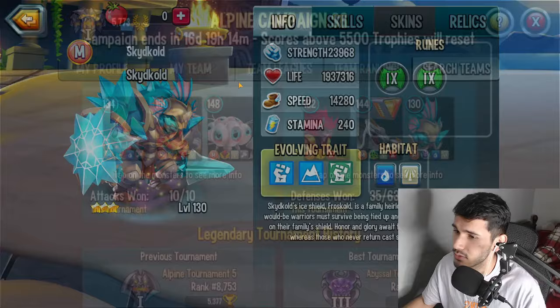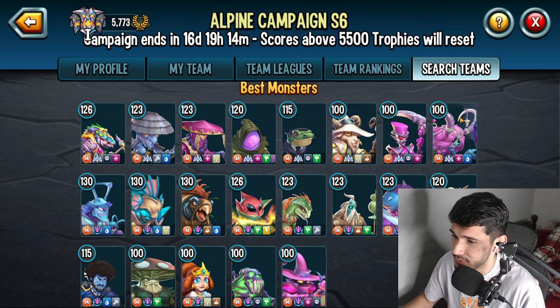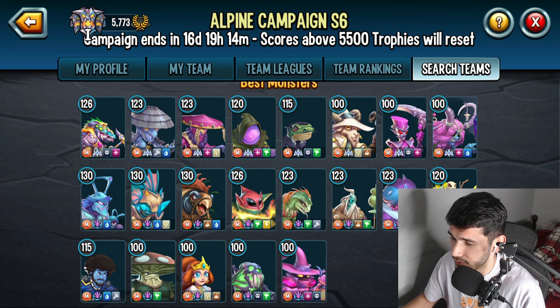For Skyd Gold runes, I would do one life and two team speed, or just triple team speed is fine too. Now for your best monsters — here are the ones you should actually focus on. I would focus on Sorcerers as one of your key monsters, and Skyd Gold obviously, which you're already investing in since it's at 130. Dawn Turtle is also not bad — pretty decent. That's pretty much it from the top level.